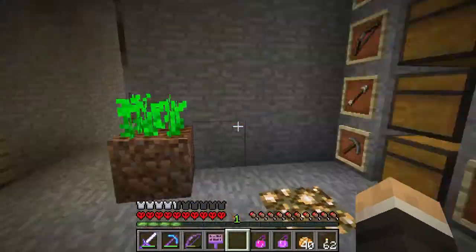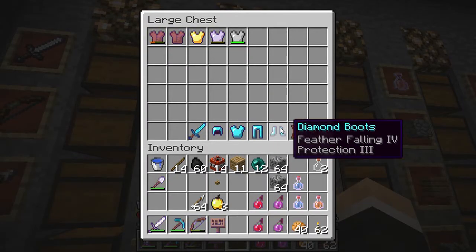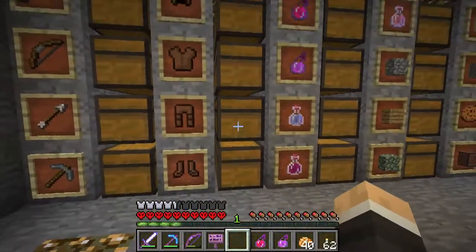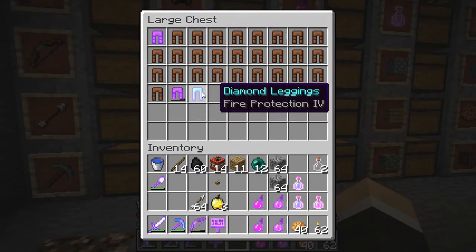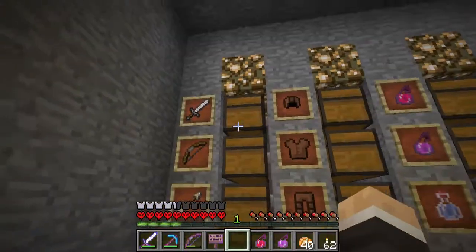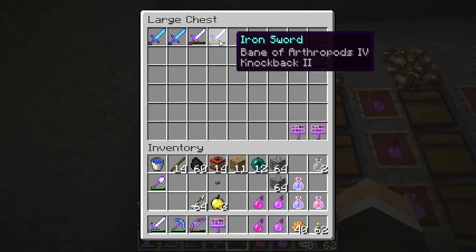Obviously we had this from before - that was the Diamond Chestplate from the Cenote. I've not enchanted another one of those. We got Protection 4 on the Diamond Leggings and Feather Falling 4, Protection 3 on the Diamond Boots. We did get some stinky enchants - I got Fire Protection 4 on those, Blast Protection 4 on that, and a crummy sword with Smite 4 as well.